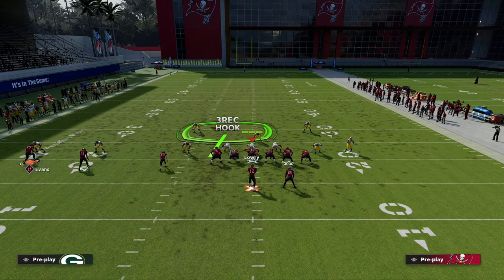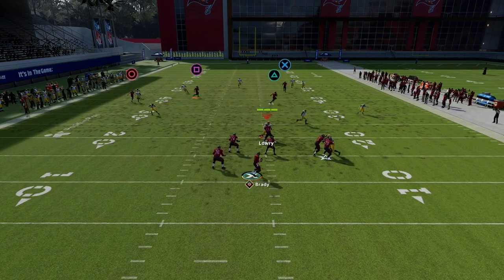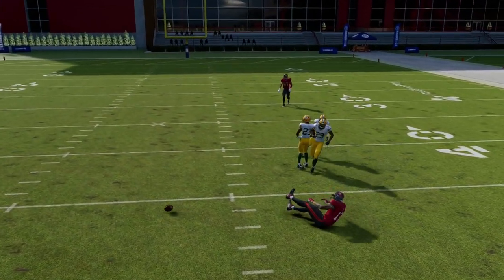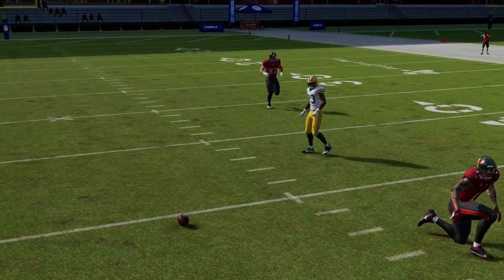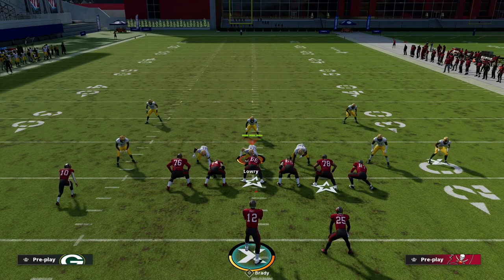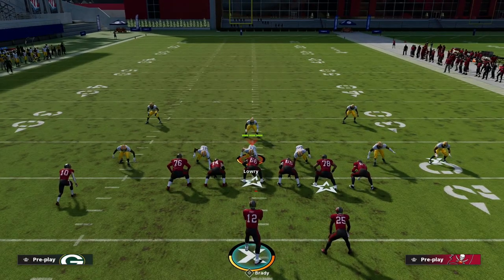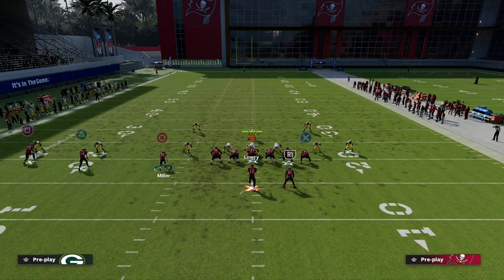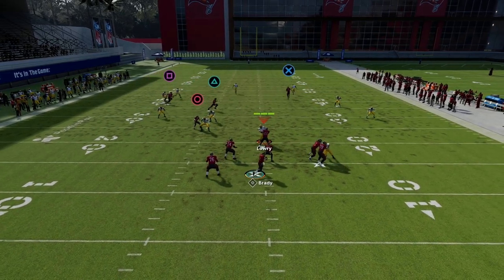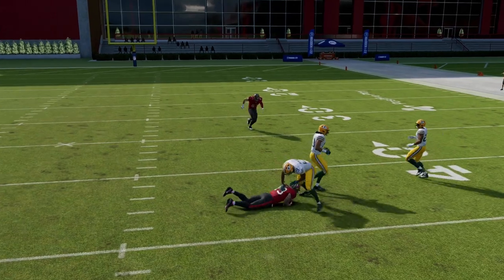Even though the crosser is defended once he crosses the middle, I can throw it there very consistently against zone coverage. So the read is: hitch, fade — if they cover the hitch with their user, throw the crosser, then throw the post right in that pocket. Real simple read.